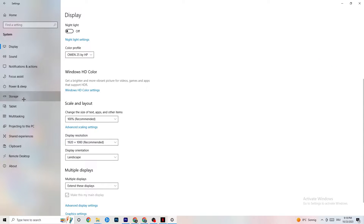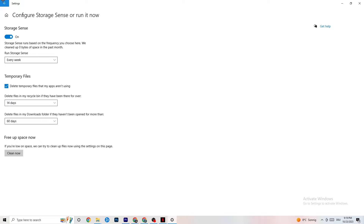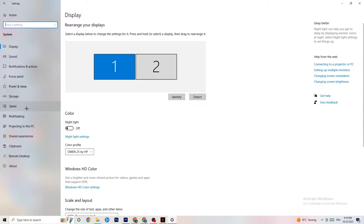Afterwards, go to Storage. What I want you to do in Storage is simple — click into Configure Storage Sense and run it now. There's an algorithm you can adjust to your preferences, but I want you to keep my settings: every week, 14 days, 60 days. Then click Clean Now, which will delete every temporary file on your PC that you don't need — basically getting rid of trash.